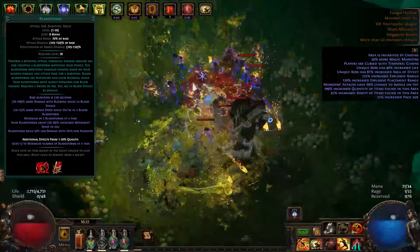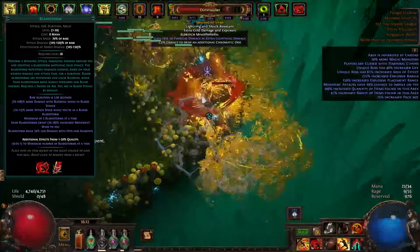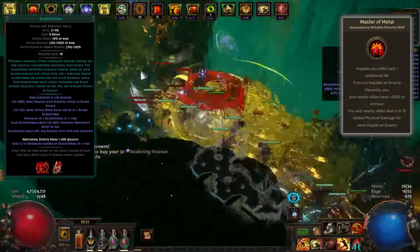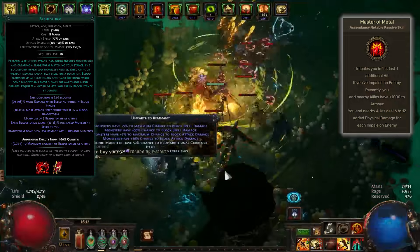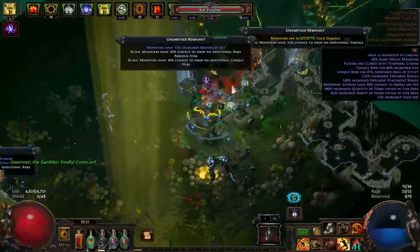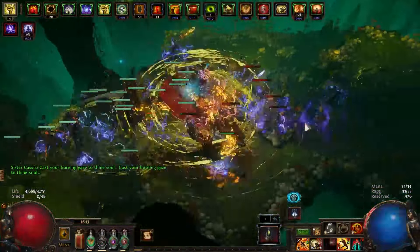Bladestorm damage scaling is based on your weapon damage and sources of damage over time multipliers. Unlike most bleed skills, Bladestorm does not have any inherent flat physical damage. This lack of physical damage can be compensated by Master of Metal from the Champion Ascendancy, which provides flat physical damage based on the number of impales on the enemy. Since Bladestorm is a rapidly hitting skill, you can easily achieve 100% uptime of max impales, thereby significantly boosting your damage output. For leveling, start with Cleave after completing Enemy at the Gate in Act 1. Once you finish the Siren's Cadence quest, switch to Sweep, and continue until you unlock Bladestorm by completing Sever the Right Hand in Act 3.